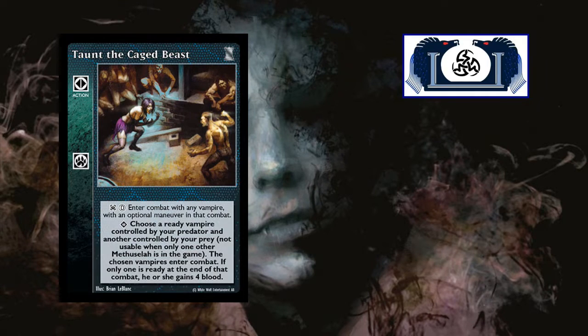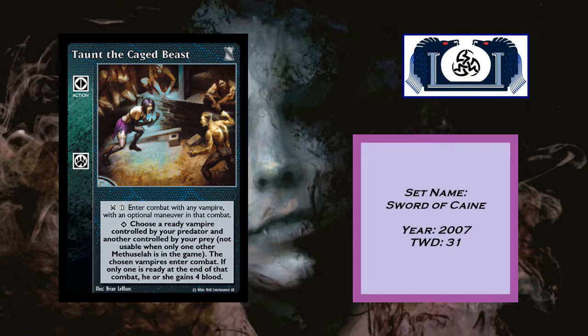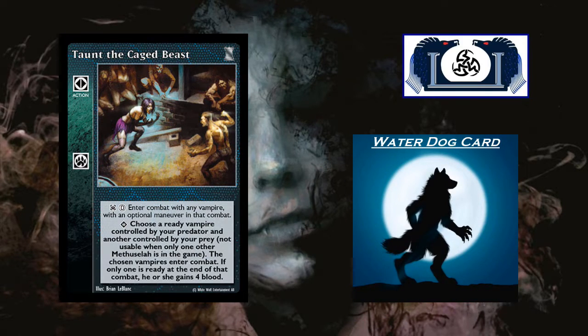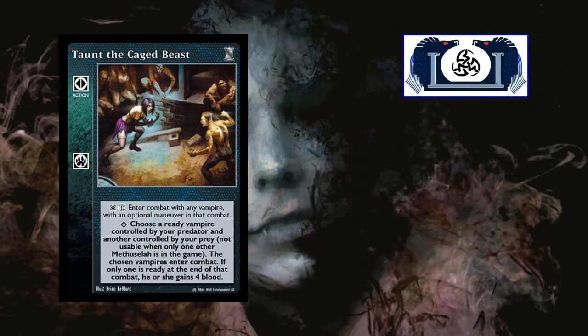Our next card is Taunt the Caged Beast. It's an action card. Came out of Sword of Cain in 2007. There are currently only 31 decks in the TWD database — and this is what we call a Water Dog card. At the inferior, direct — enter combat with any vampire with an optional maneuver in that combat. At the superior, choose a vampire controlled by your predator and another controlled by your prey; the chosen vampires enter combat. If only one is ready at the end of combat, he or she gains four blood.